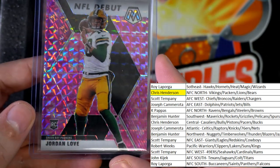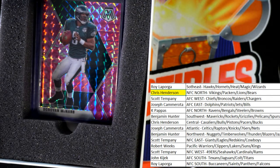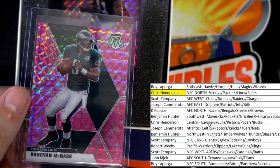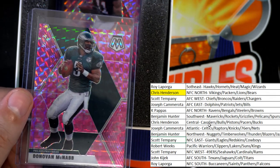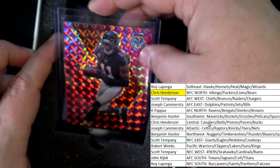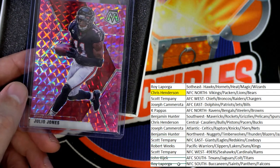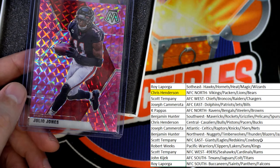NFL debut pink camo, Mosaic parallel — Donovan McNabb. That's old school. Coming out of here for NFC East owner Scott T. Next up, Julio Jones pops loose — Atlanta Falcons. That's NFC South. We've seen all NFC so far. Roy gets this one. Congrats, Roy. Mahalo, my friend. Happy holidays.